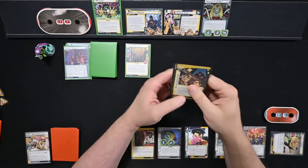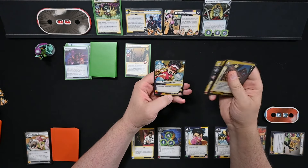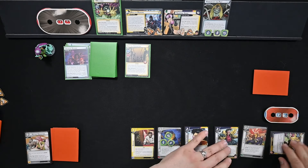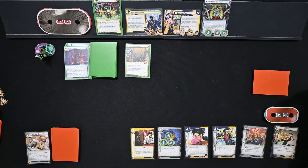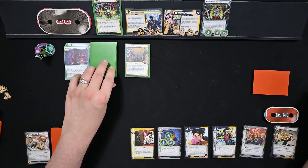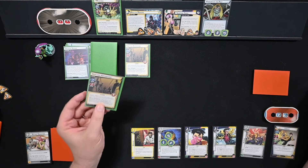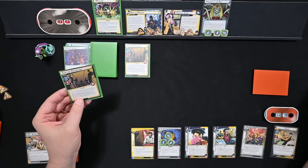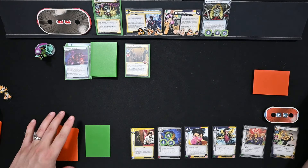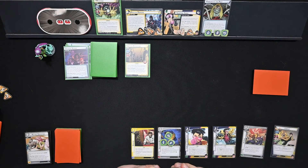We draw Skilled Investigator — which is good — Professor X, excellent, Chamber, Husk, and Plasmoid. A lot of options for next turn. Threat goes on, and Mysterio is going to attack. This time I think we're just going to take it — it's a two, making three. Because it is an illusion, it goes on the bottom of our deck. Down to six health. And then take one from the Apparition.